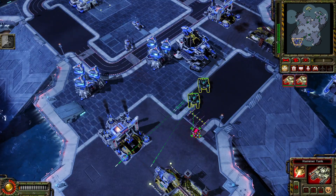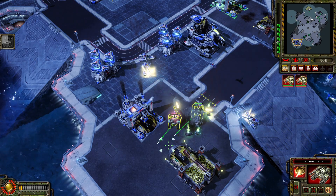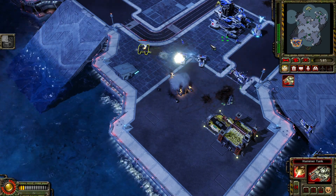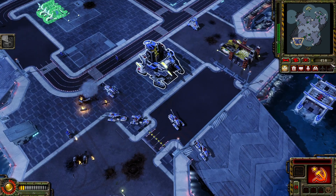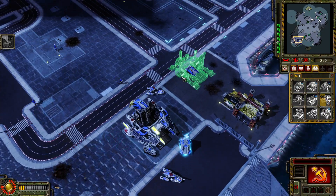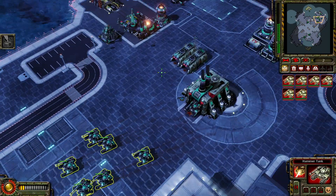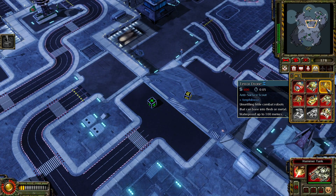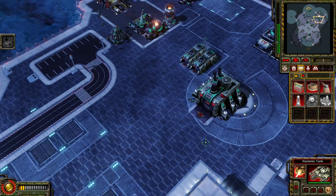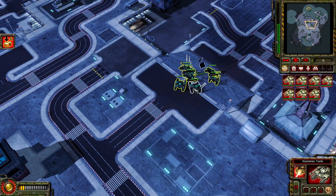Hammer tank ready to crush. No way — he's selling his buildings! Oh dude, he's out of money — that's hilarious, he's out of money! Oh man, he's having to spend money on... Right, let's get up a few terror drones. Let's also build — cash bounty ready. Hammer tank ready to crush. Hit the elite box — yes, yes, yes, attack!